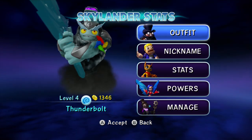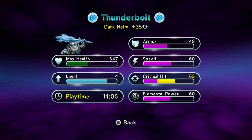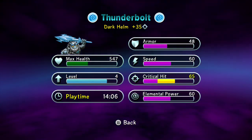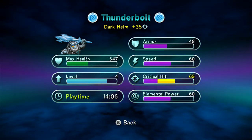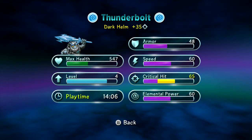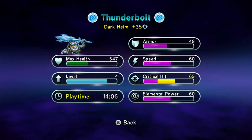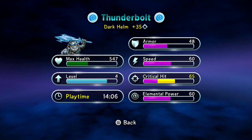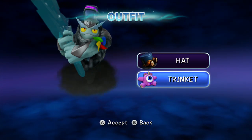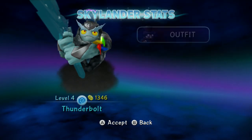He's level four right now. Stats-wise he's very well balanced. I gave him a bit more critical hit with the dark helm, which is from the Sunscraper Spire level — near a dark gate, I think. It balanced him out really nicely. He's got a great amount of stats at only level four, which is terrific. For the outfit I used that helmet, and for the trinket I'm using the pirate pinwheel because it goes very well with the whole air concept.